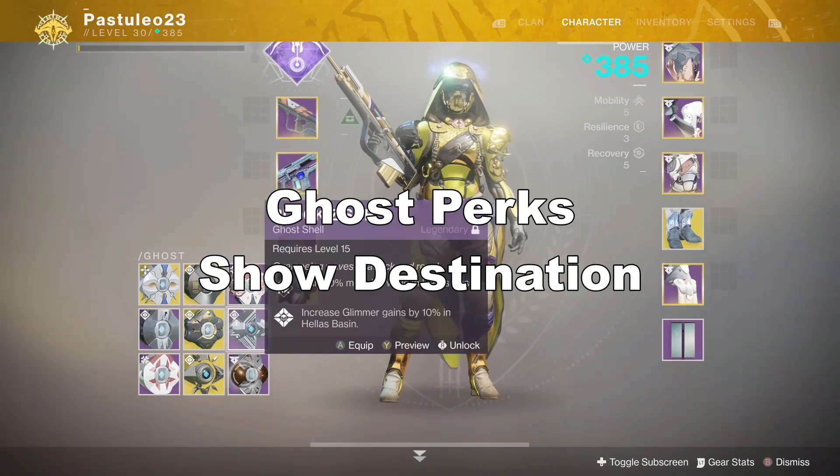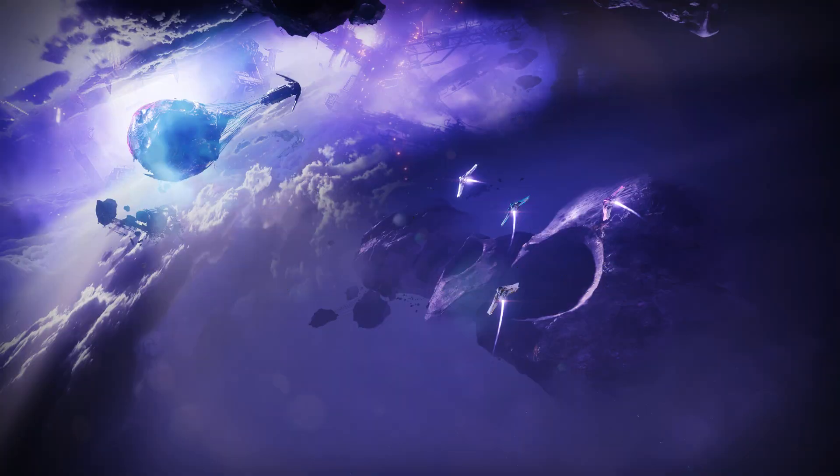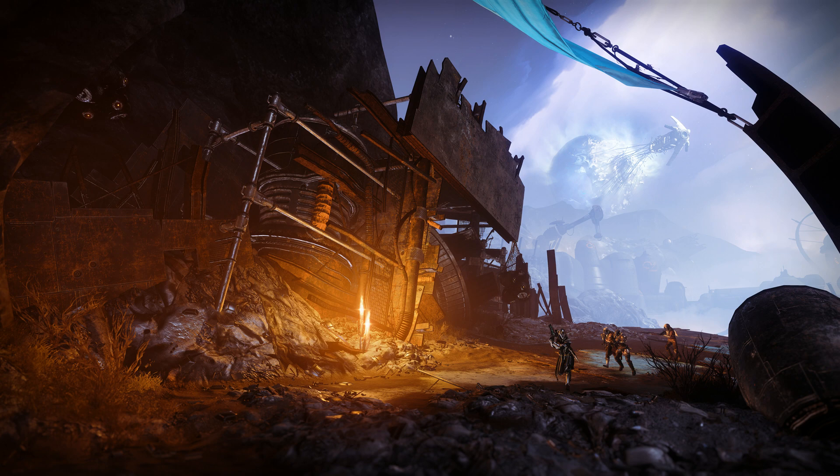Each destination has 1-2 strikes. This is assuming Exodus Crash is still out of strike rotation. Take note that PlayStation players will have 2 additional strikes, making it harder to determine what strikes they are loading into. Those strikes are on EDZ and Nessus. If you aren't on PlayStation, EDZ would mean Arms Dealer and Nessus would mean Inverted Spire.